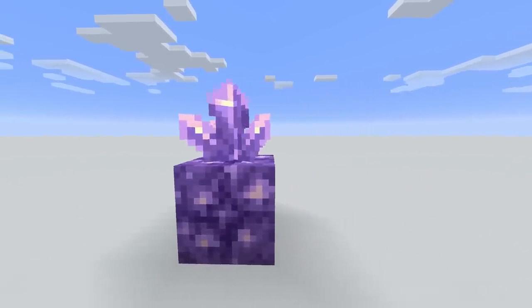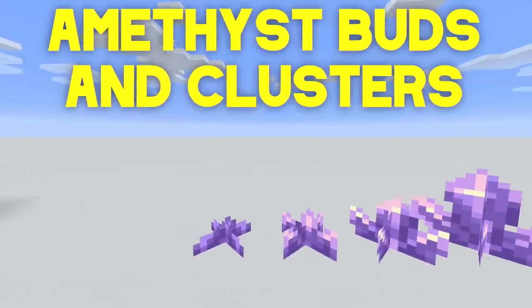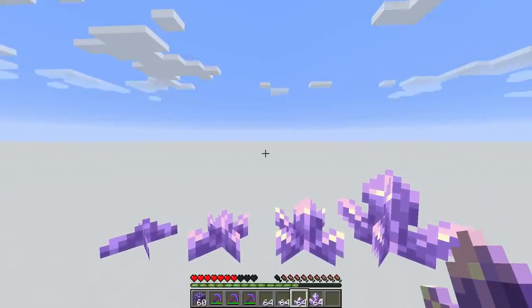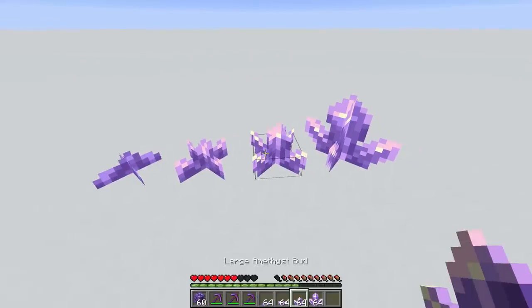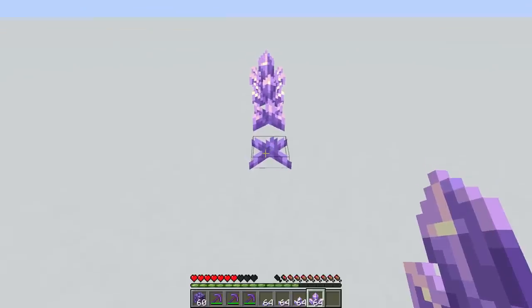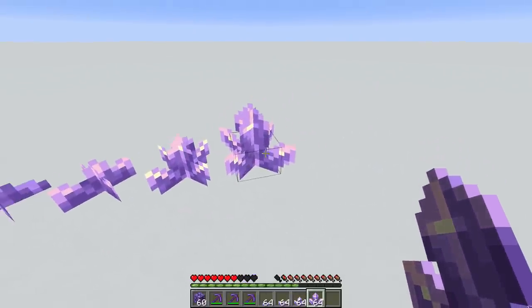Now let's talk about amethyst itself. Over here we have four different things: three of them are amethyst buds, one of them is an amethyst cluster. We have a small amethyst bud, then a medium amethyst bud, then a large amethyst bud, and finally an amethyst cluster. Amethyst is an interesting resource - it actually grows. When it starts growing it'll be small, then a little bit bigger, then a little bit bigger, and then finally the harvestable amethyst. This is quite literally almost like a farmable crop in Minecraft.